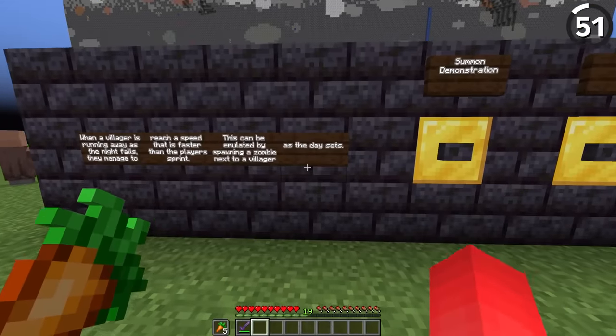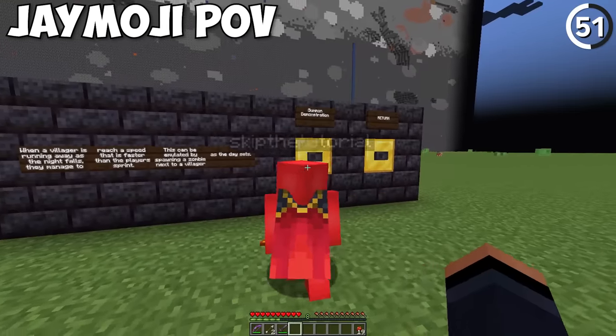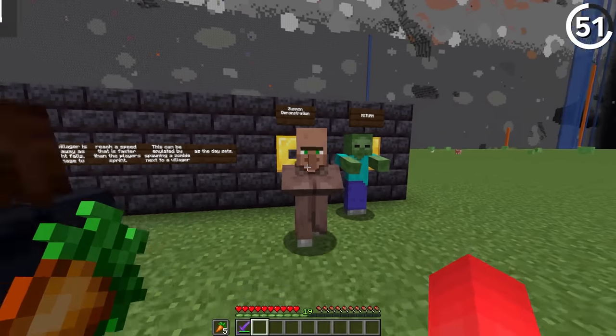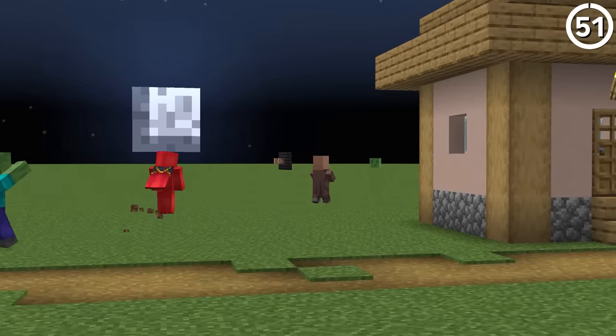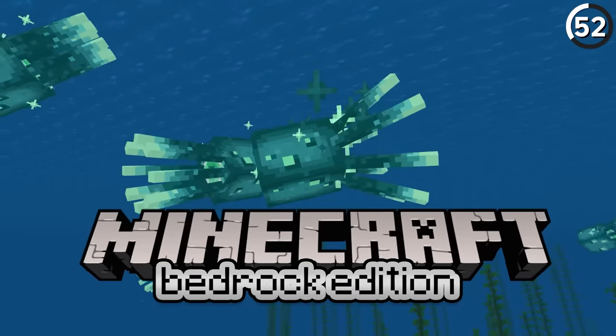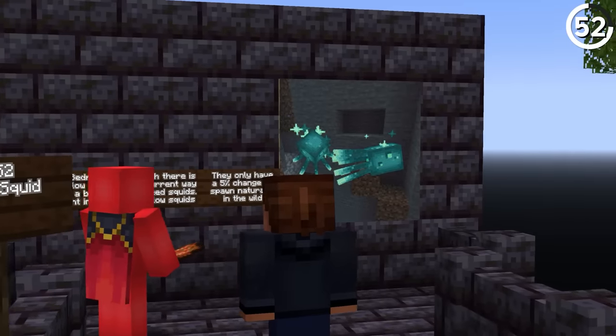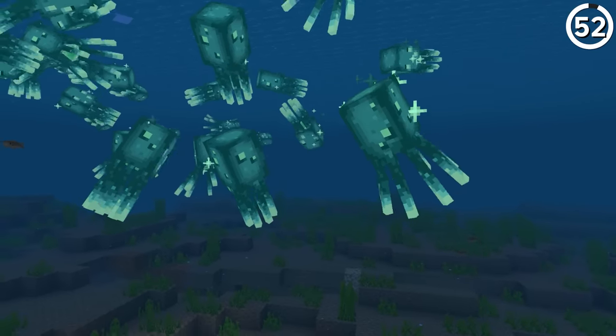For number 51, the villager — when it's nighttime and they're afraid of a zombie, they can actually move faster than the player's sprint speed. The glow squid actually has a baby variant in that version of the game, but there's no way to currently breed squids or glow squids, so there's just a 5% chance of it happening naturally.